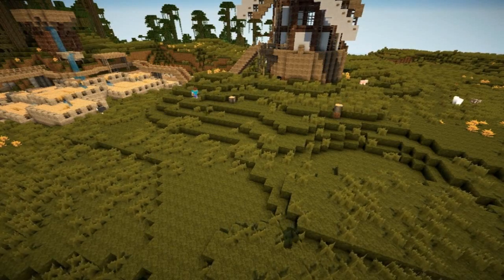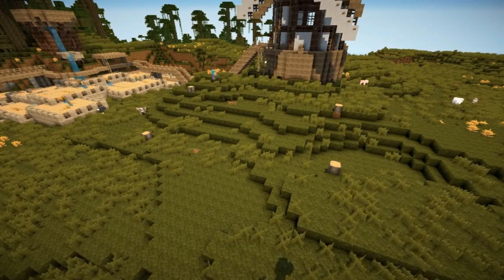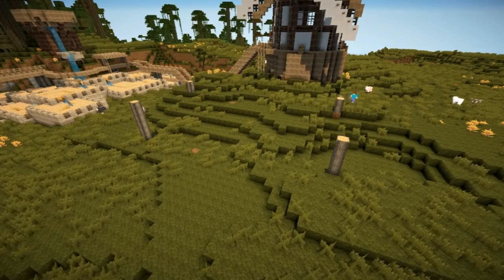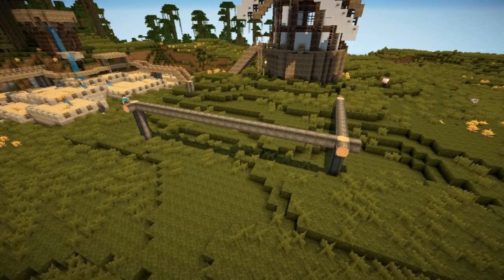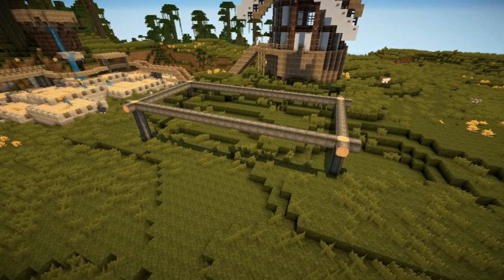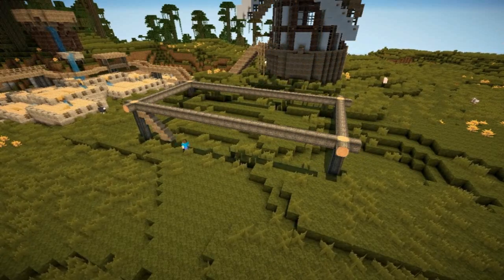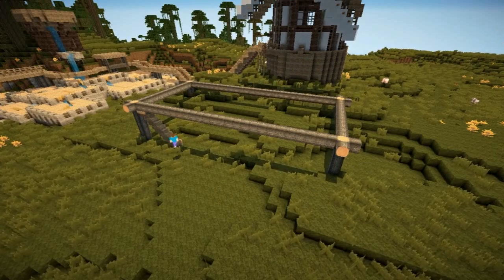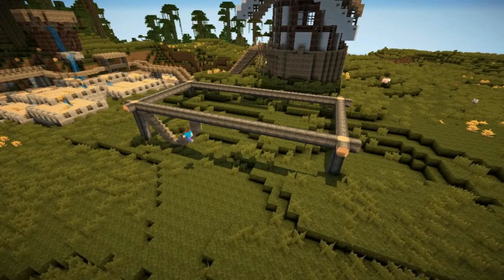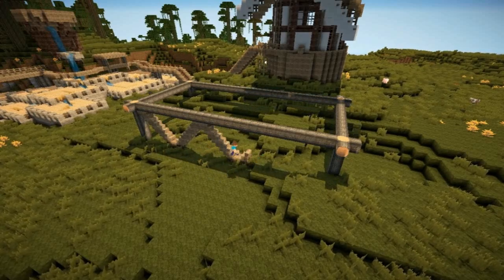Hello everyone and welcome back to Let's Build. Today we're going to build a sawmill, because besides food, the main resource this village is going to have is wood. They're going to have plenty of logs from the forest that I'm yet to actually put up around the outskirts, but much of the building material I've used has been planks. They need a way to manufacture these planks, get it from the logs, and that is a sawmill.